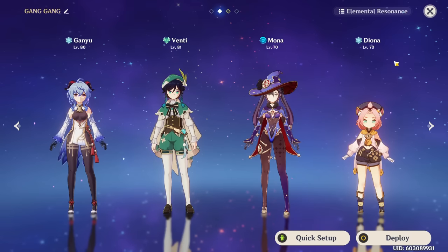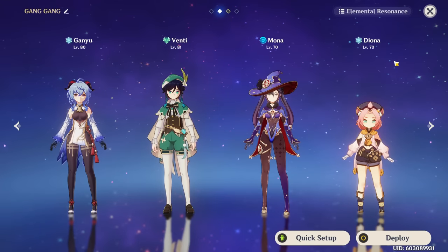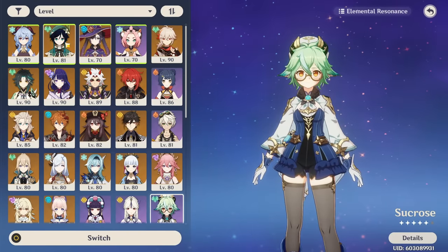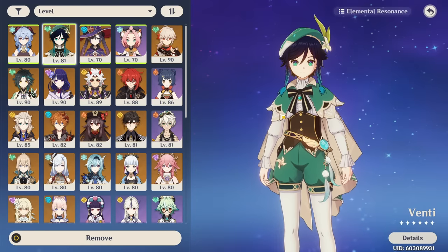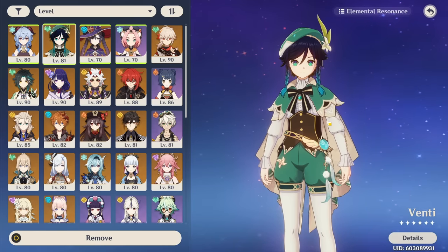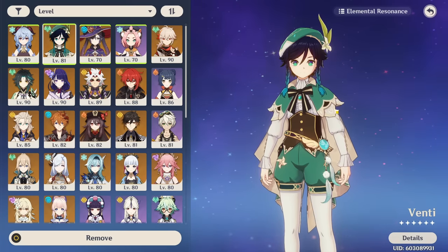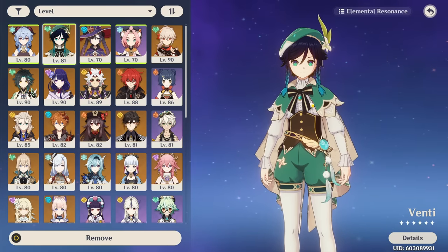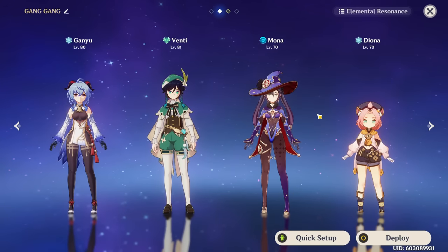Now let's talk about Venti's teams. Venti as an Anemo support is a very flexible unit who can fit many teams that just want Anemo support. While he won't give you elemental damage like Kazuha will or elemental mastery like Sucrose will, he is undoubtedly the best at grouping enemies he can displace. You can fit him in pretty much any team that wants an Anemo support and the Viridescent Venerer team buff — especially for elemental teams or teams that want enemies grouped.